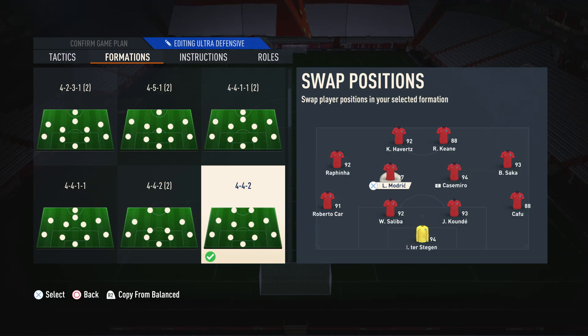Moving on to the left center mid, I like to go for a more box-to-box style player — somebody that's going to attack and defend. I would suggest somebody with a high-high work rate for maximum contribution in both attack and defense, and just ensure that this player has a nice well-rounded card. Moving on to the fullbacks, I go for a balance — a more attacking fullback like Roberto Carlos in the left back position and a more defensive minded player in the right back, so we've got one more attacking and one more defensive.